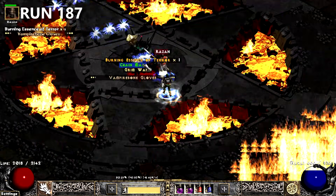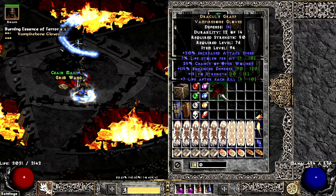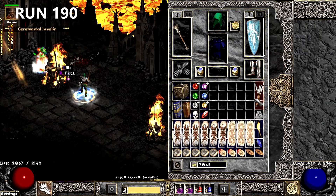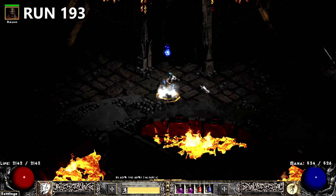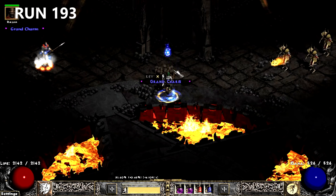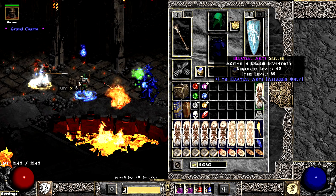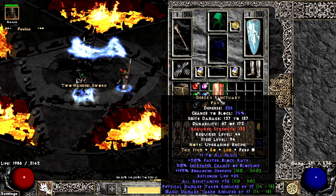I'm curious what the logistics are to create gloves out of Vampire Bones — seems tedious. A few runs later, I find some Titans that instantly get donated. It took me 193 Chaos Runs to find a Skiller. Think about that — it blows my mind. Gurks really lost its allure when they nerfed the damage reduction. Still pretty cool.